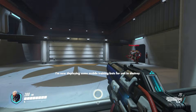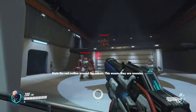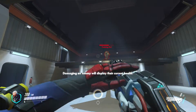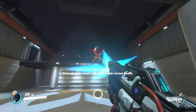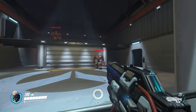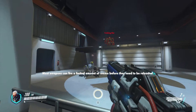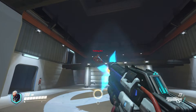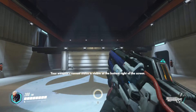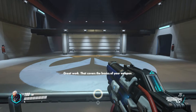I am deploying some mobile training bots for you to destroy. Note the red outline around the robots — this means they are enemies. Damaging an enemy will display their health. Most weapons have a limit on their ammo before they need to be reloaded. Just one left. Your weapon's current status is visible at the bottom right of the screen. Great work. That covers the basics of your weapon.